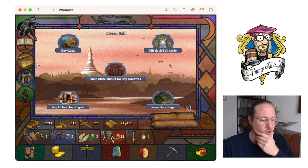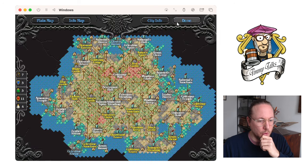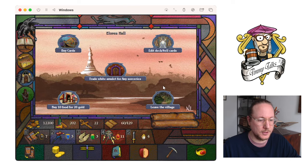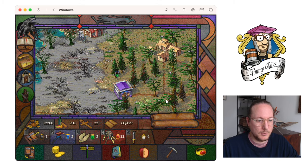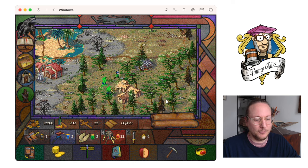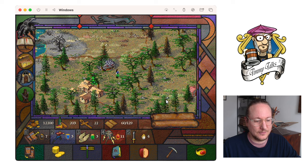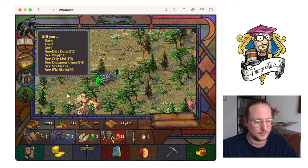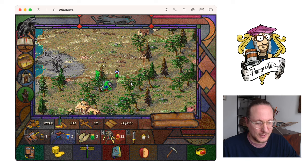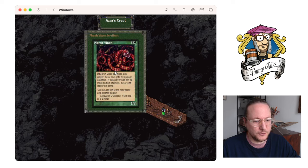Trade white amulets for any sorceries — no thank you. I'm not at Aluren Hall yet — was it north of Aluren Hall? North. It's near a bush. Little house, near a bush. There it is — the Chaos Orb! Sweet. Before I enter, I want to take a screenshot — I like the way this dungeon looks, like it's half Chaos Orb, very, very cool. Let's go in. Marsh Viper in effect.